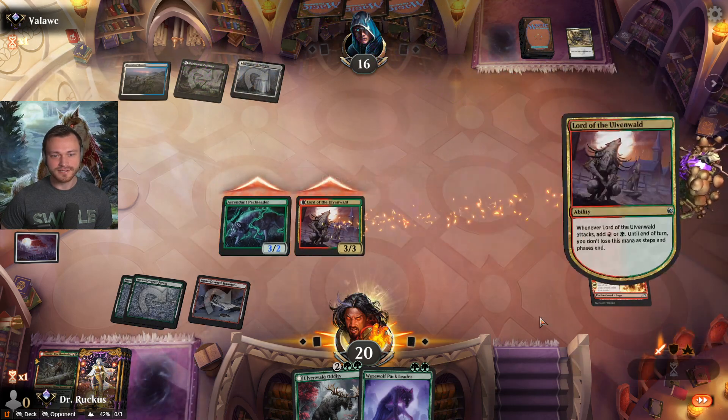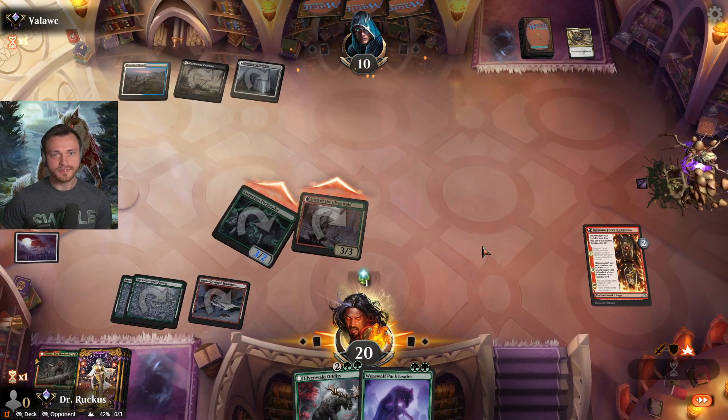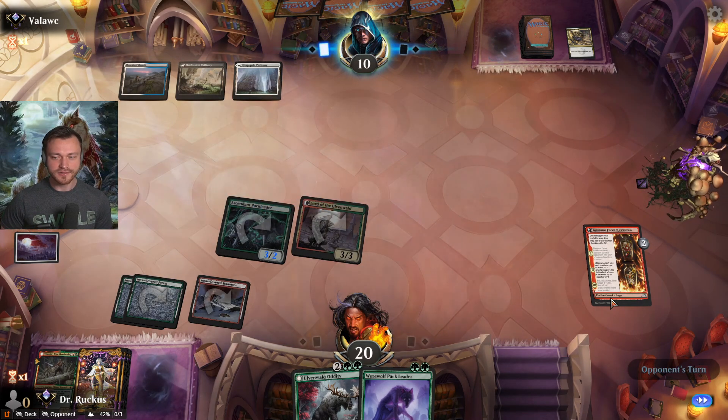They only have three cards left in hand — we're putting on a ton of pressure each turn. Put them down to ten with three cards remaining. Nothing to do with our mana — we'll get a 2/2 next turn off of Kumano. This card is so good, I think I'm happy with it in the deck.